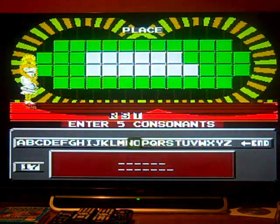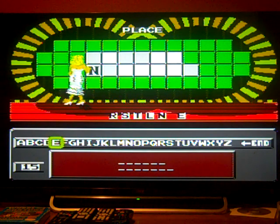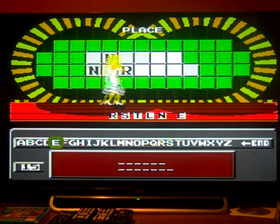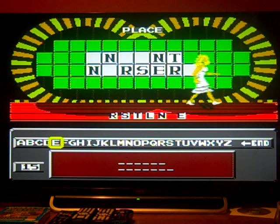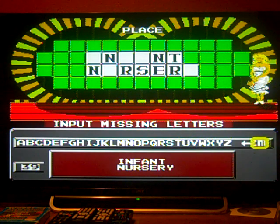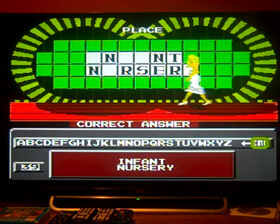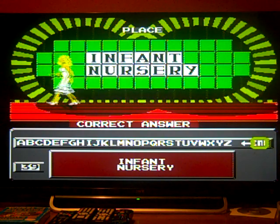Five consonants and one vowel — I'm going to go R, S, T, L, and E. Going to get some help here. Okay, it's a nursery — Infant Nursery! Is that the correct answer? Booyah! $5,550 and a Caribbean cruise — how about that?